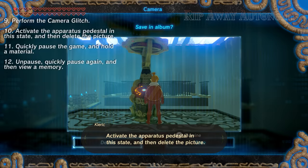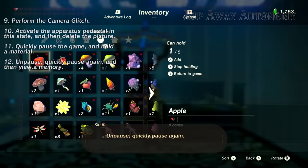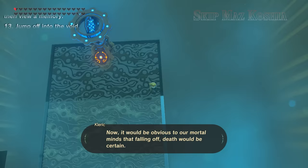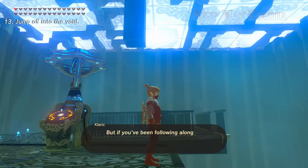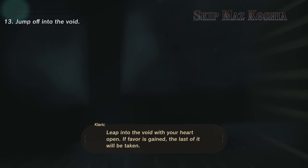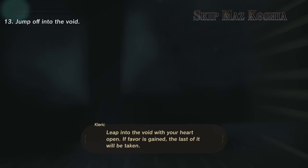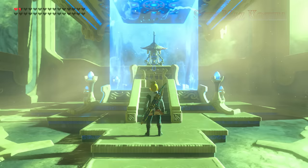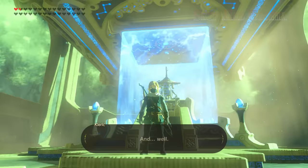Quickly pause the game and hold a material, unpause, quickly pause again, and then view a memory. Now, it would be obvious to our mortal minds that falling off would mean certain death. But if you've been following along precisely, there's nothing to worry about. Leap into the void with your heart open. If favor is gained, the last of it will be taken — you are worthy of its blessing. Pause the game, restore your life with food, and then reload your save at Maz Kosha.